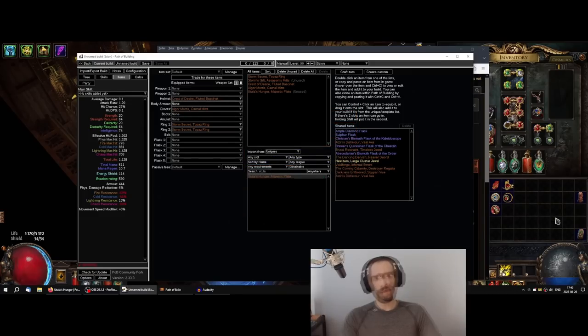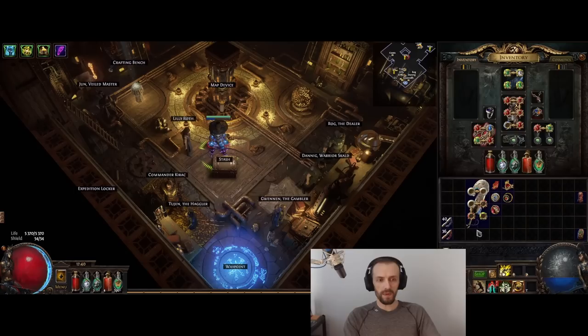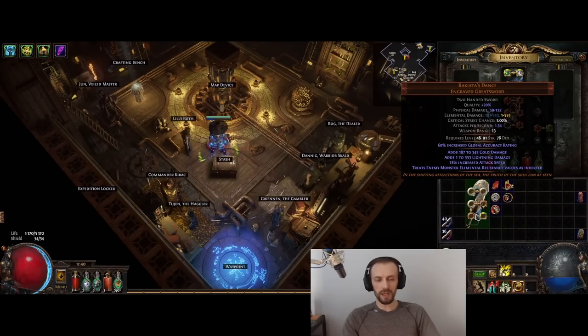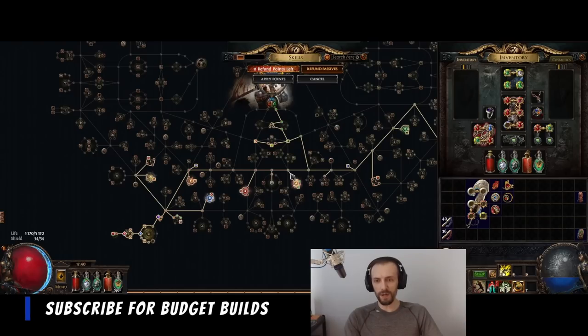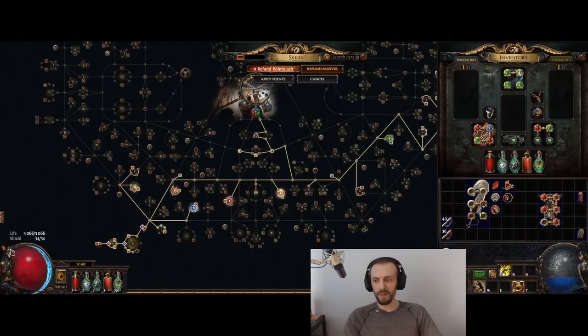Other builds that have to get a certain amount of damage in order to even be viable usually end up running out of passive points, or lose too much on travel points to get enough life. This build is also an example I was doing — I'm going to make a video later about this — using Rakata's Dance and Slayer. I pretty much could not get enough life on a lower budget without this body armor.